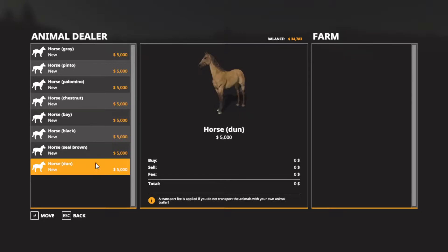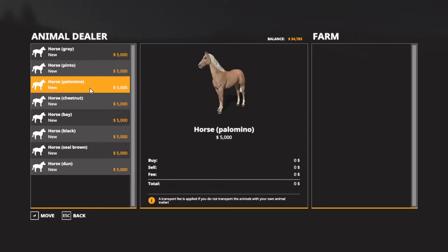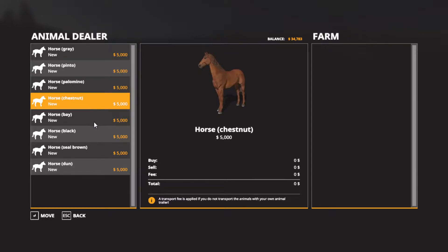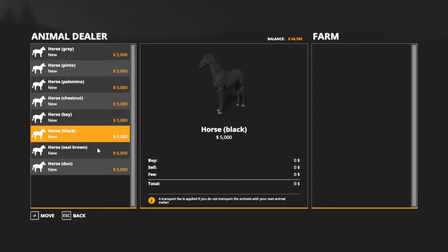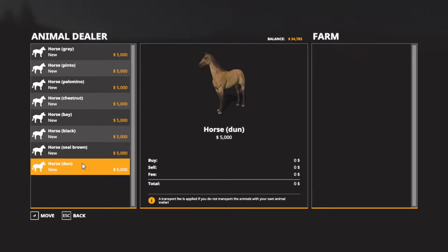So, should we buy a grey horse, a pinto horse, a palomino, a chestnut? We should have a horse for each of us. You pick out the horse that you want and I'll pick out the horse that I want. Seal brown, or done.